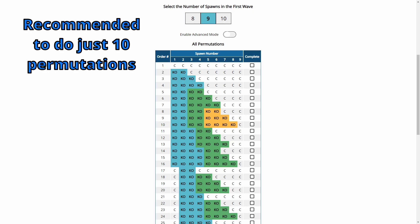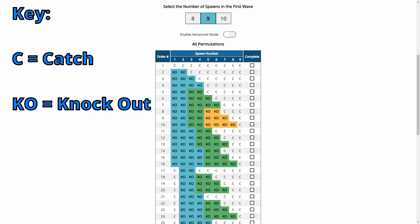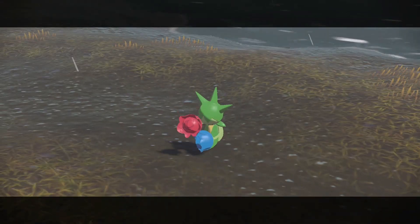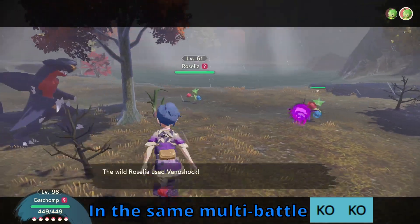Personally, I would just do the first 10 permutations to keep things simple, but if you're really determined, hit that like button and leave a comment about your success stories — I'd love to see what shiny Pokémon you got. When reading the chart, C stands for Catch and KO stands for Knockout. You'll notice that there are some knockouts grouped by color, which means we'll have to initiate a multi-battle and knock out a specific number of Pokémon to perform the permutation.